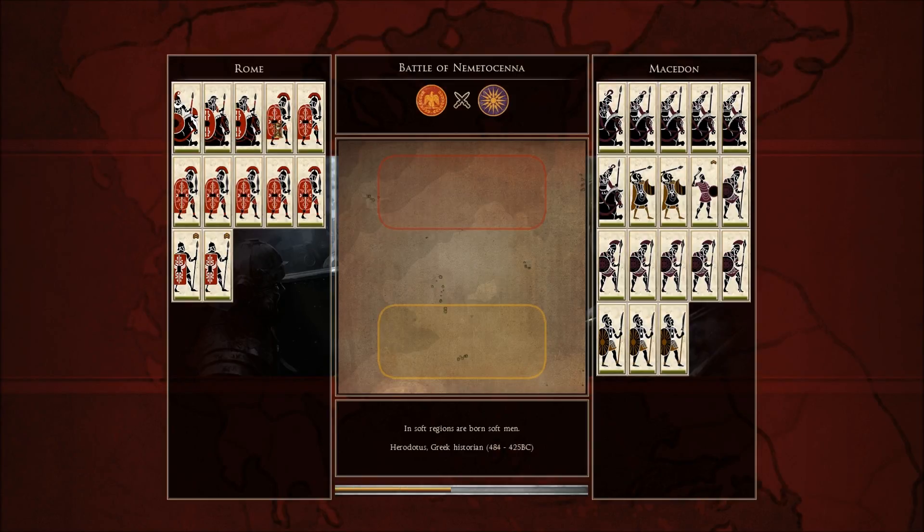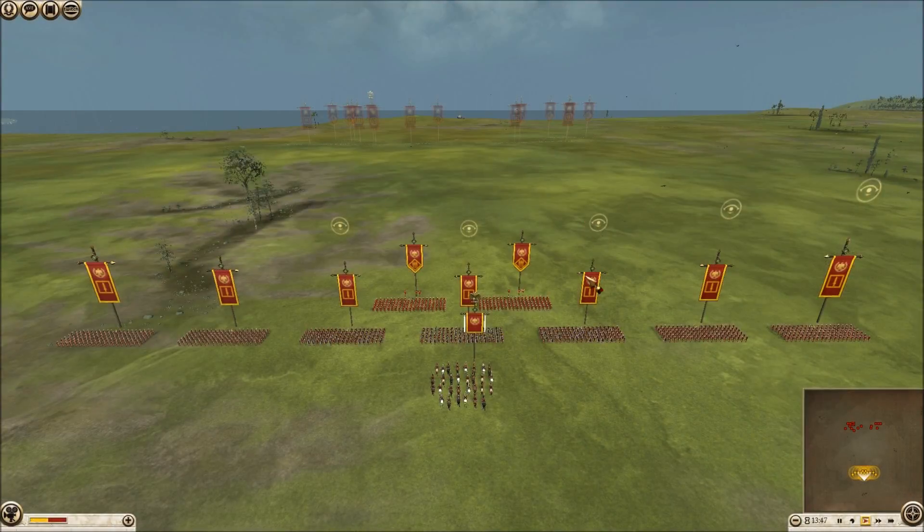So my army's on the left, and I went with a core of seven Praetorian Guards, no skirmishers whatsoever, two auxiliary cav, and you saw my opponent's army.